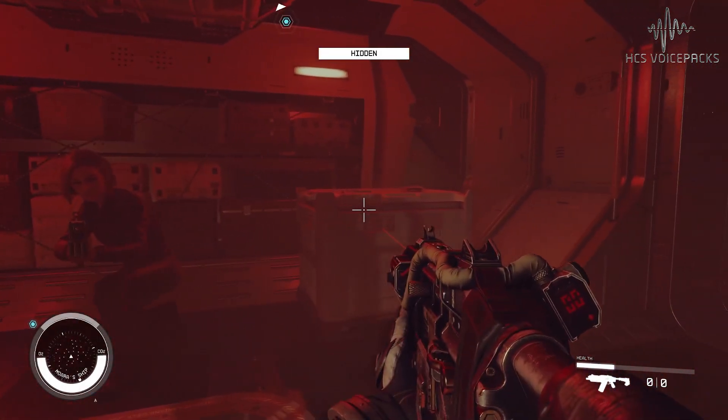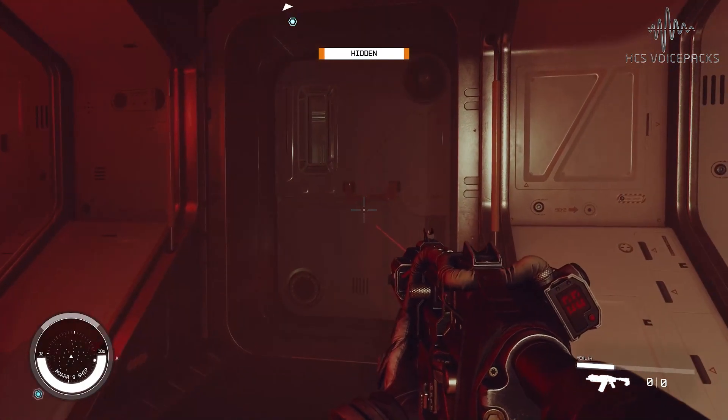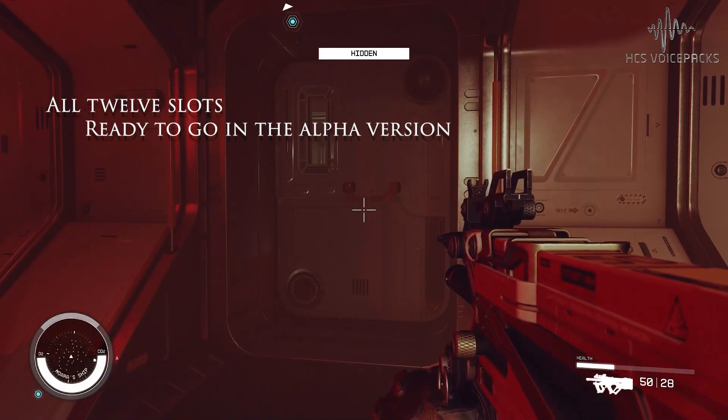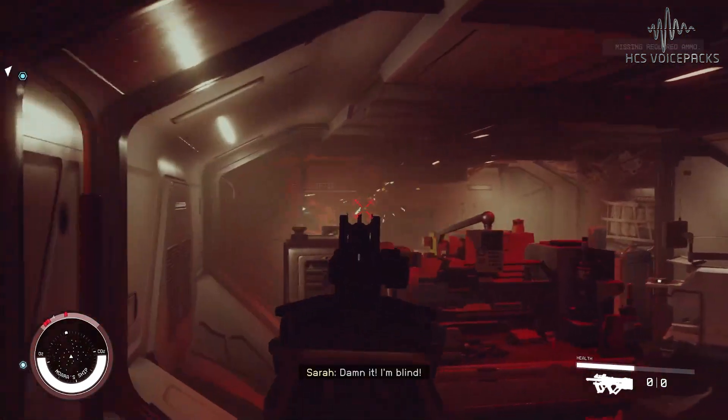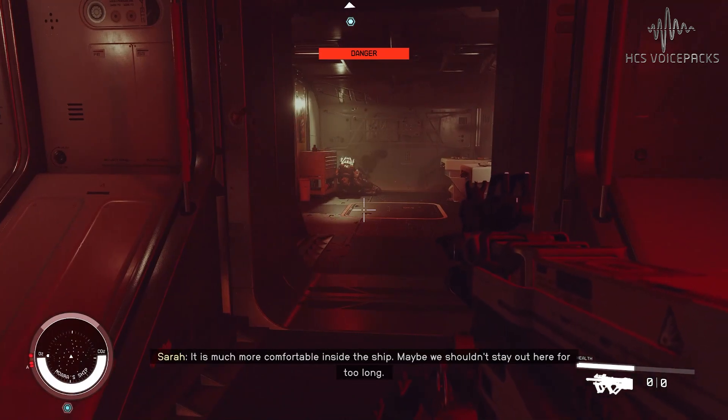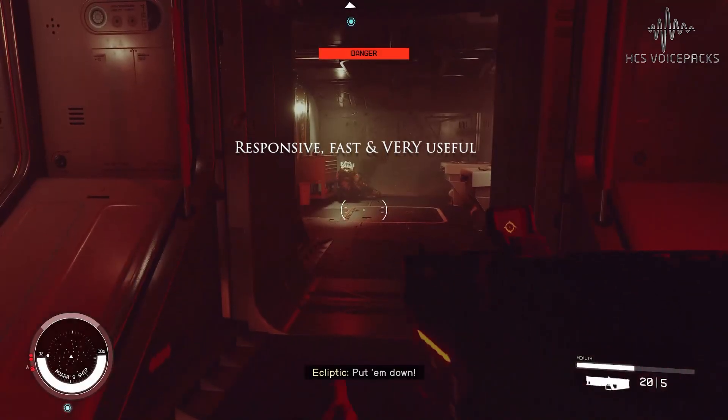Weapons hot. Primary weapon. Quick slot 2. All the quick slot voice commands are done — very useful in all sorts of ways. At the moment I'm out of ammo and need to switch weapons. It is much more comfortable inside the ship. Quick slot 3. Maybe we won't stay out here for too long.